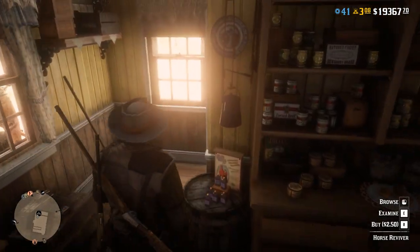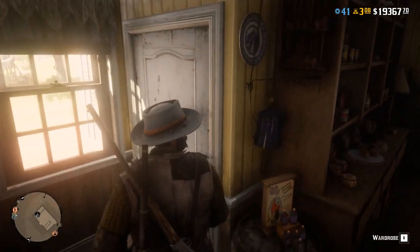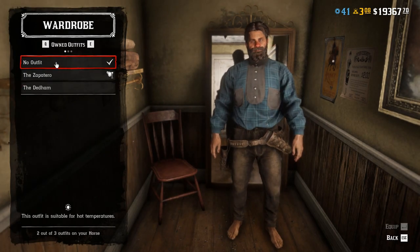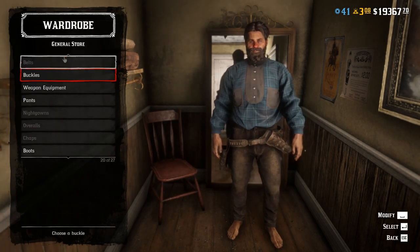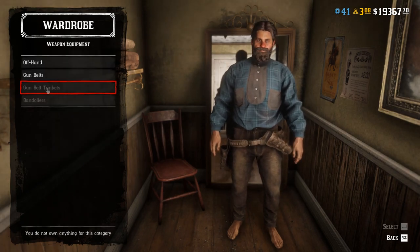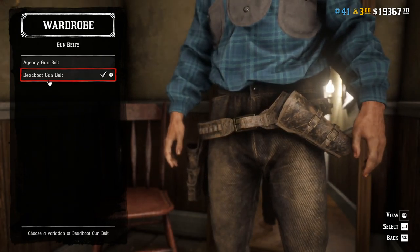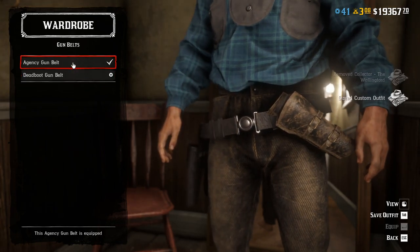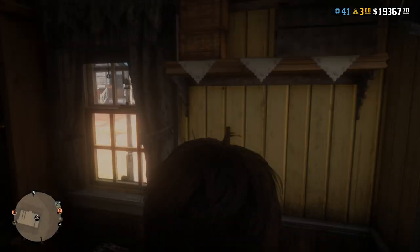I'm going to use a collector outfit and the Javier outfit from Madame Nazar. Head over to the wardrobe, enter it, go to outfits and select 'no outfit.' Then return and go down to the option called weapon equipment — this is 21 out of 27. Select that, go to gun belts and switch the gun belt to one you don't currently own. I have the dead boot gun belt on, so I'm going to select the agency gun belt instead.